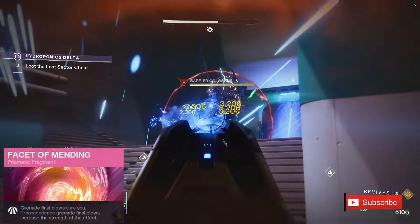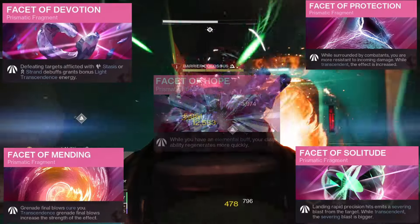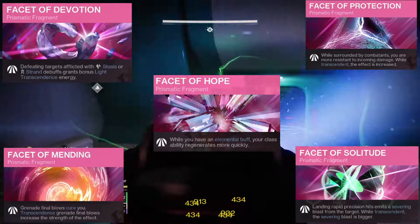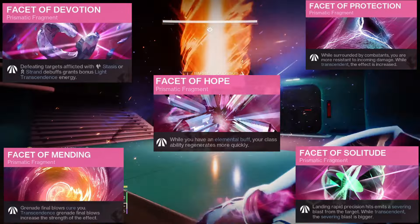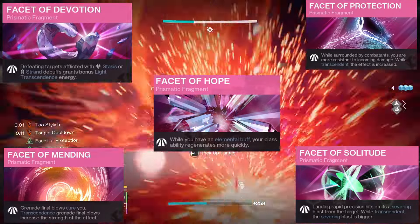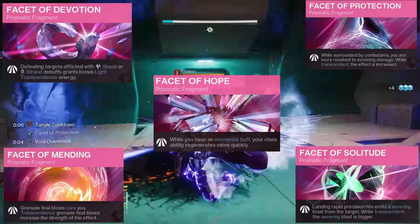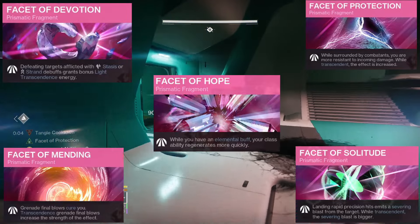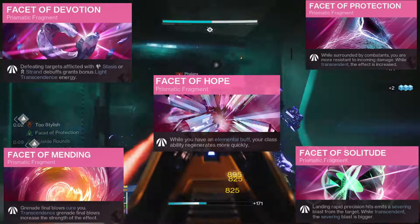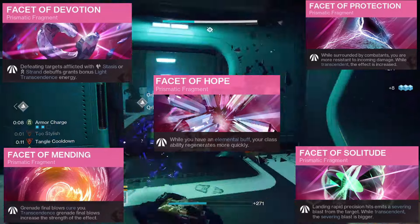For our fragments, throw on Facet of Mending, Protection, Devotion, Solitude, and Hope. Mending will grant us cure on grenade final blows, with Transcendence grenade kills granting a stronger effect. Protection gives us damage reduction while surrounded by combatants, also increased by Transcendence. Devotion grants bonus Light Transcendence energy for defeating targets affected by a Darkness debuff. Solitude will sever targets after multiple precision hits. And Hope will give us more ability energy while we have an elemental buff.